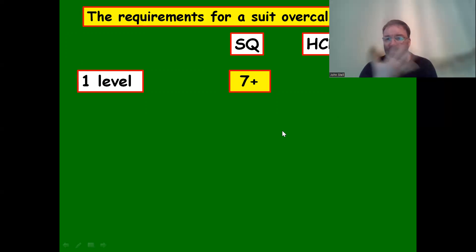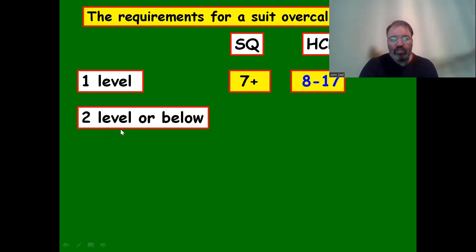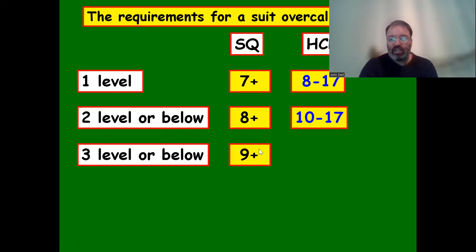For a suit overcall at the one level, we need a suit quality of seven-plus and eight or more high card points. At the two level you need a suit quality of eight and ten-plus high card points. At the three level, suit quality of nine and twelve-plus high card points. So each level up, the suit quality requirement increases by one and the high card point minimum goes up by two.